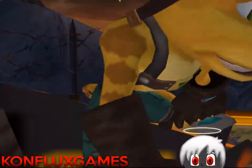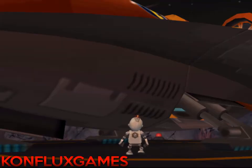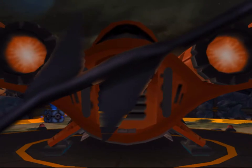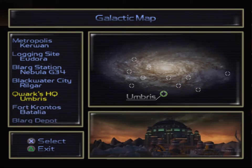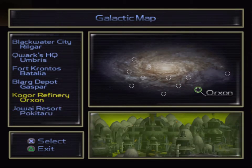Hello everyone and welcome back to Let's Play Ratchet and Clank. When we last left off we acquired the Gold Bolt here on Umbrus. I did a little bit of off-screening to get us back to the ship because we've already played this level for half an episode again. So let's continue and head straight to the Oxen Refinery.